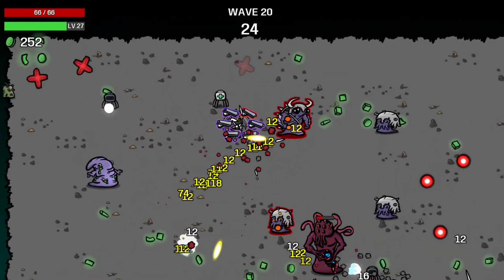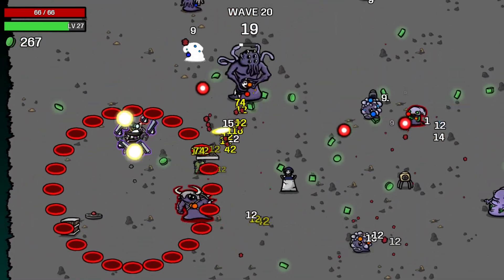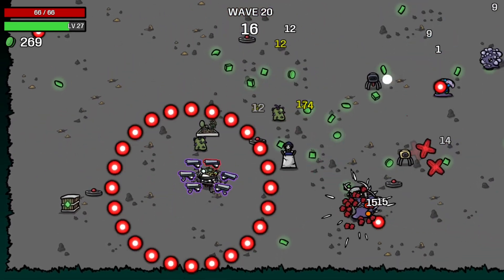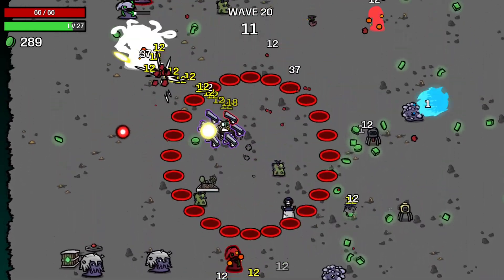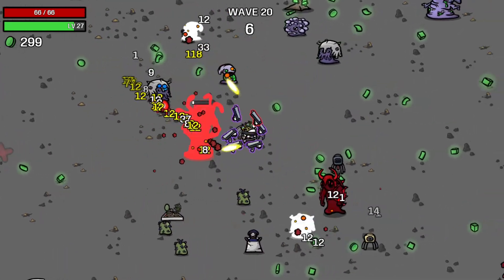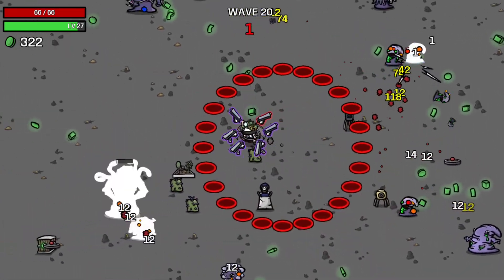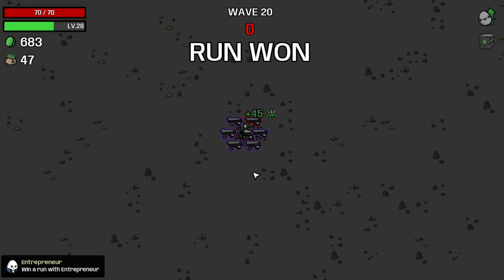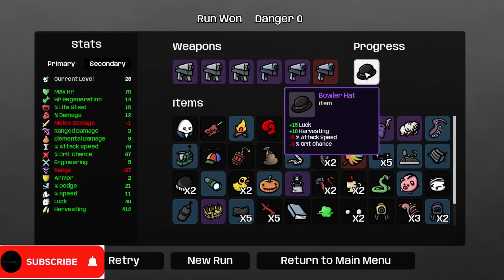Okay, seems to be succeeding. Now I'm fully healed up, so let's hopefully kill the boss, or just survive this wave — either one works. And we should complete wave 20, like so. So yeah, that's run done and we get a bowler hat which gives plus 15 luck, plus 15 harvesting, minus 5 attack speed, and minus 5 questions. So yeah, that was the Entrepreneur.